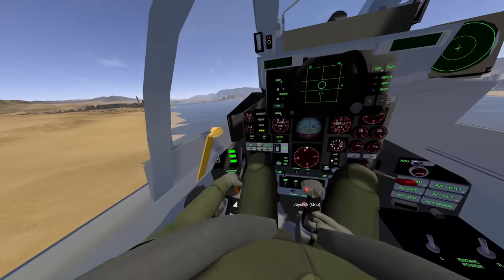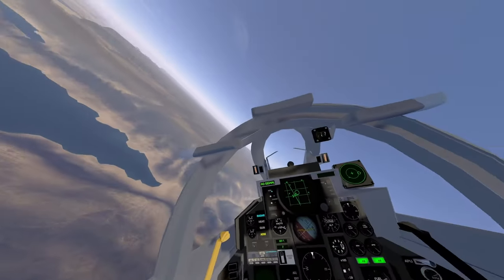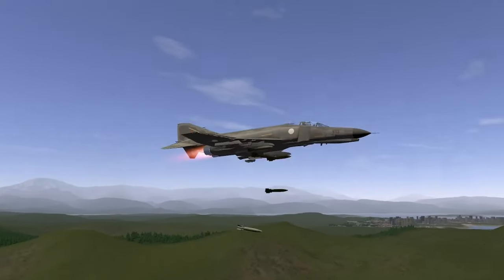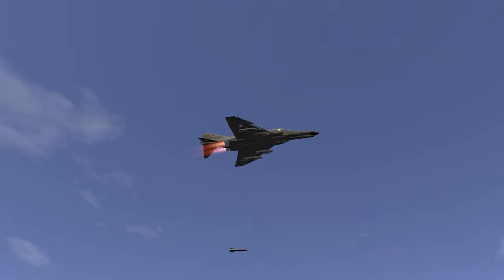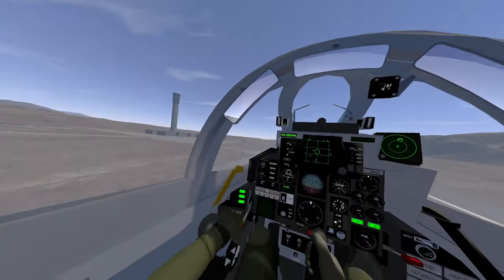Despite the jankiness on some of the switches and other controls and the lack of textures, the F-4 Phantom II is a really unique experience in VTOL. Not only do you feel constantly underpowered despite the dual engines at the back, but even simple turns and maneuvers feel much harder to pull off than they do even in the T-55. Still, the Phantom carries a pretty respectable ordnance load, while still having the thrust to weight ratio needed to get off the tarmac in time.